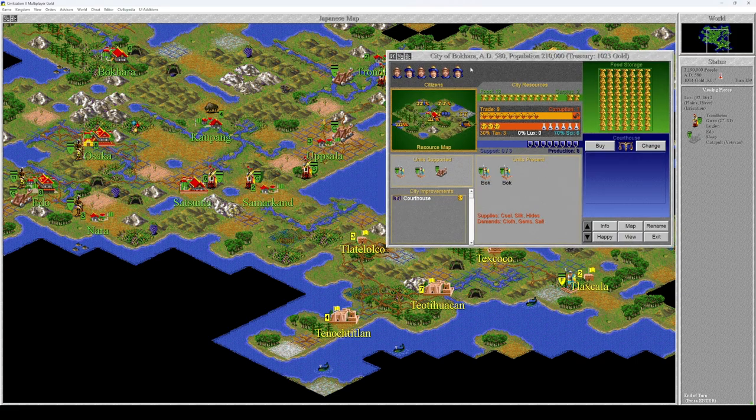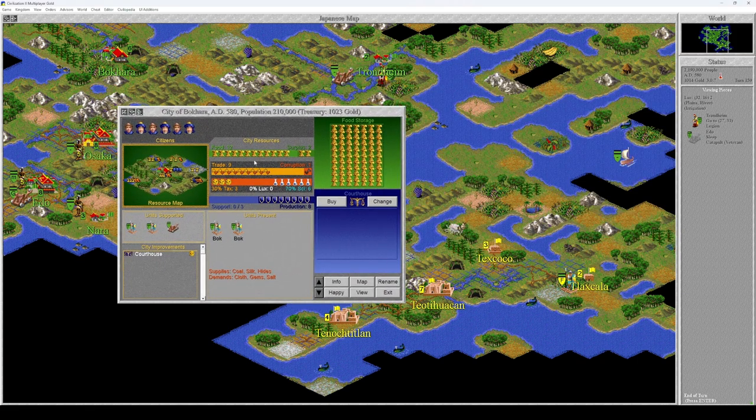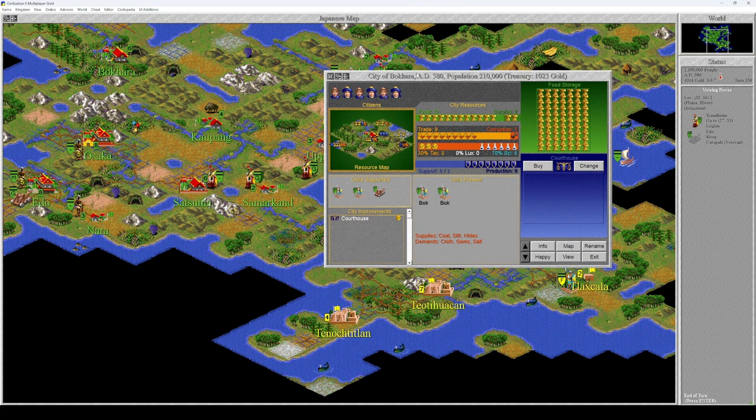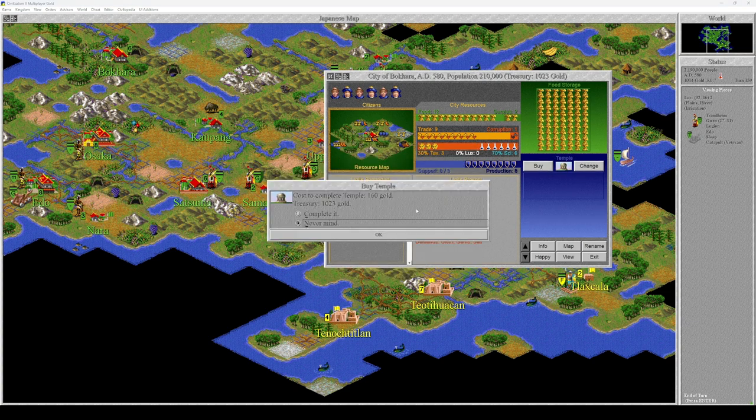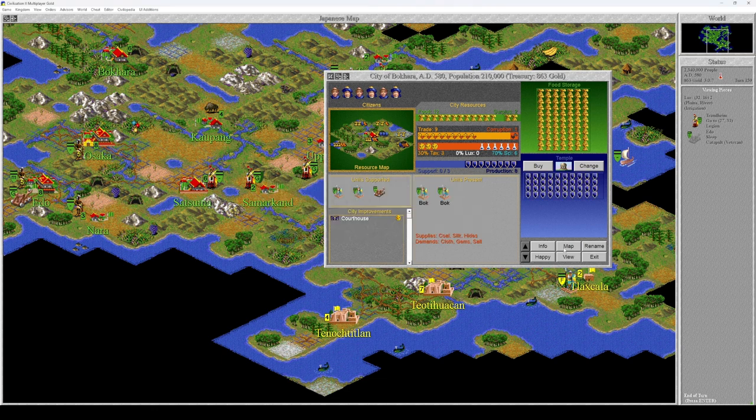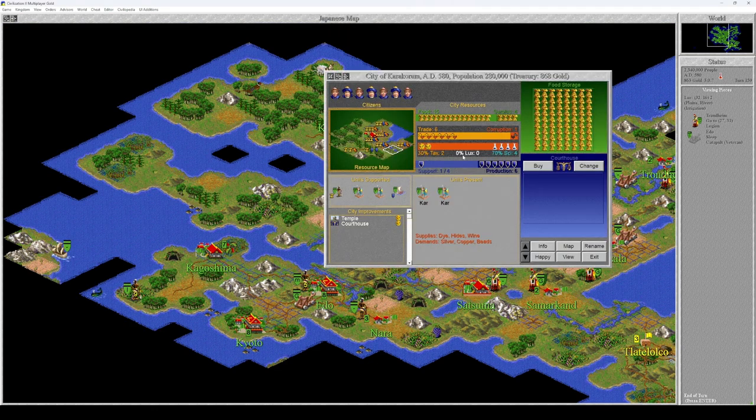Bokkara — courthouse. Fantastic, you'll produce nine trade now. Somehow you do not have a temple and you have a level six population, so you switch over to temple. Let's actually complete that temple. And now at 6-1, that gives me four science points — we could build a library.